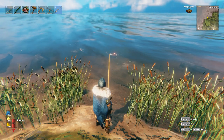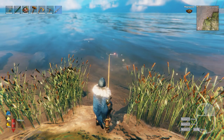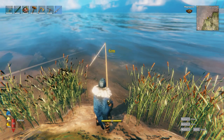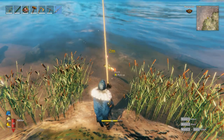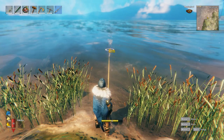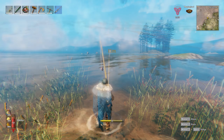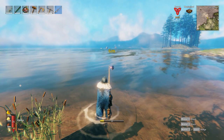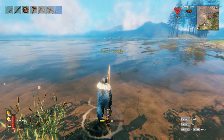Fish nearby will be attracted by the bait and investigate. As soon as you see a splash coming from the bait, hit the right mouse button. If you were successful, a hooked message will appear on the screen. Continue to hold the right mouse button to reel in the catch. When the fish is close enough, you can click E to pick it off the hook, but if you just keep reeling it in, it will be picked up automatically. Be aware that reeling in a fish costs stamina, and the larger the fish type, the more stamina it will cost per second to reel in. If you run out of stamina before you've reeled in a catch, the fish will escape and you will lose your bait.